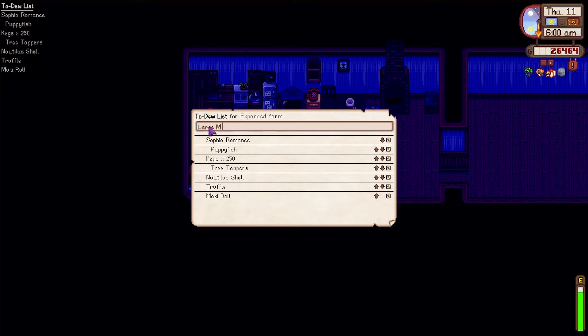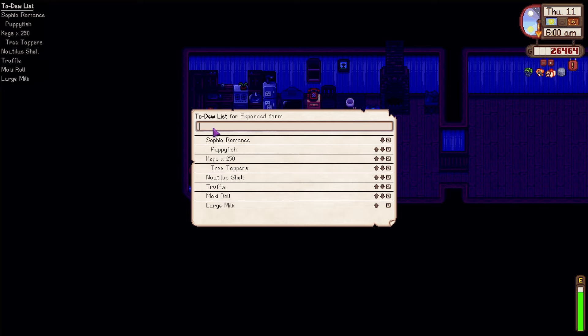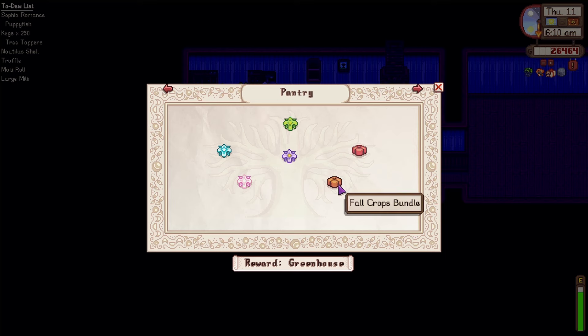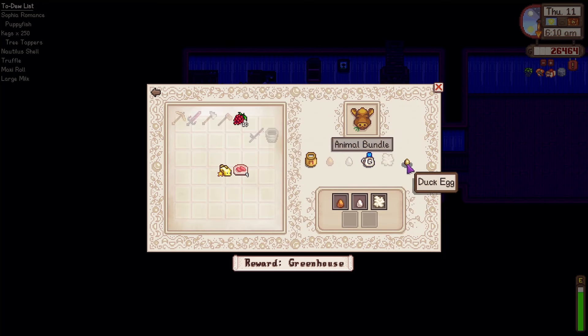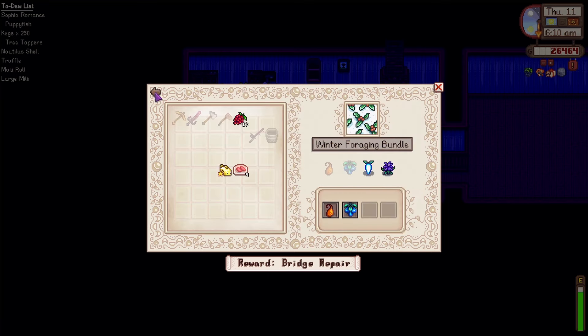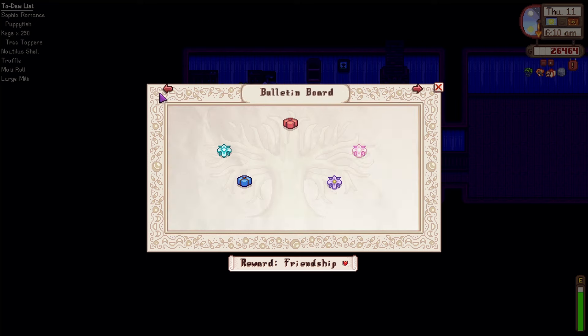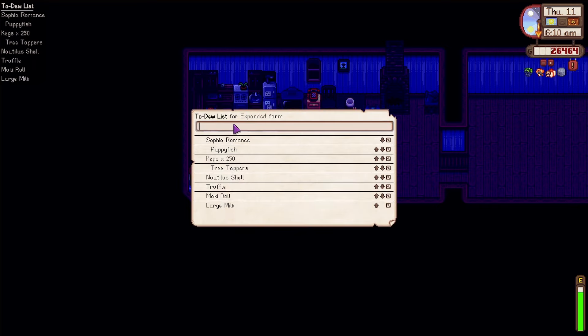We need to get a large milk. And I know that we also need to get... is it just the duck egg? Fall crops were good, don't need to worry about that. So large milk, duck egg. Winter foraging, we'll get that soon enough. Chest bundles, the truffle, the Mackie roll - that's all good. So just the duck egg is the only other item to get here.